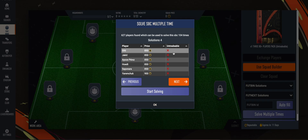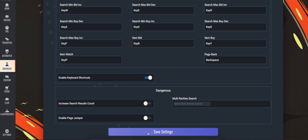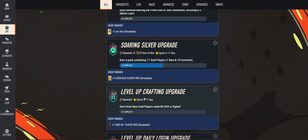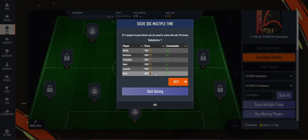Whenever the club player data changes it may take a few minutes to generate a new set of solutions. If you see tradable players appearing in your solutions, go to enhancer settings and toggle on 'only untradable players' so it will not use tradable players. Let me go back and toggle this on, then return to SBC to find the same SBC again.